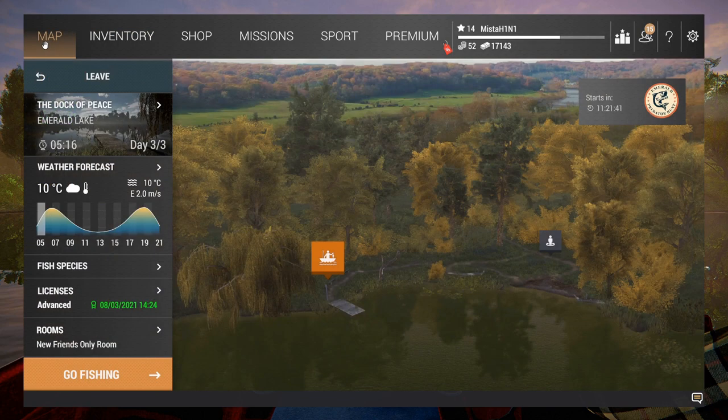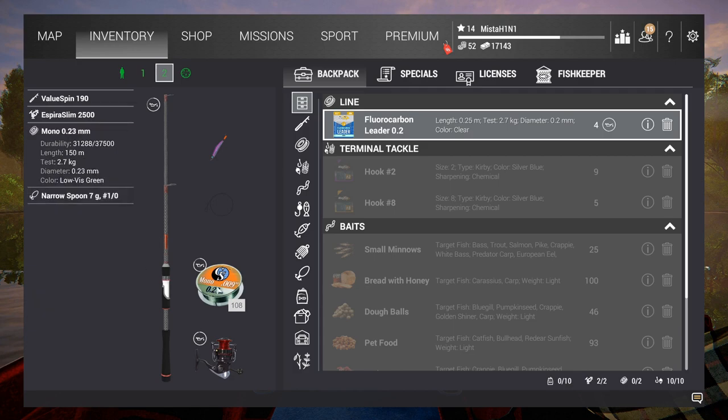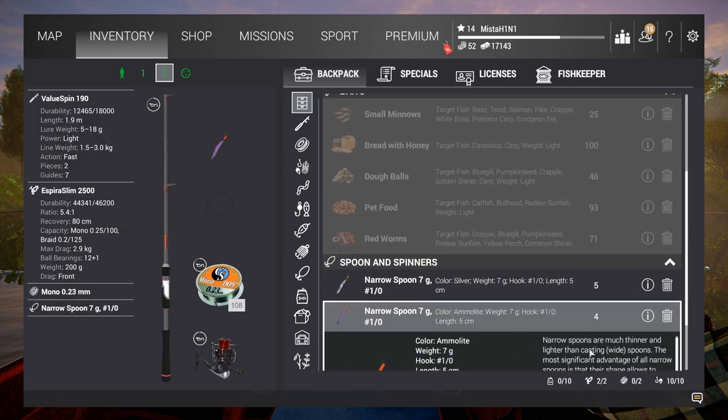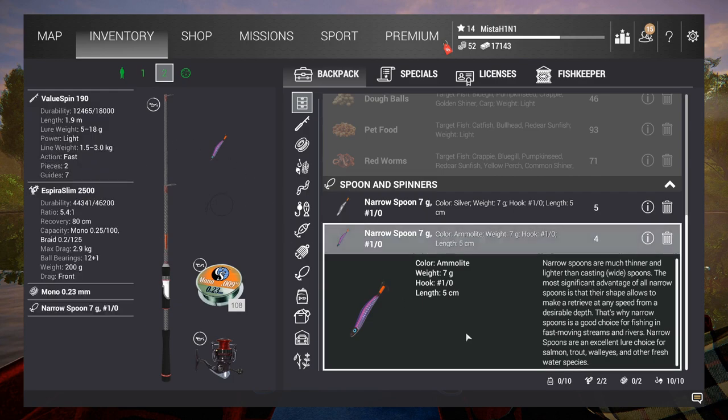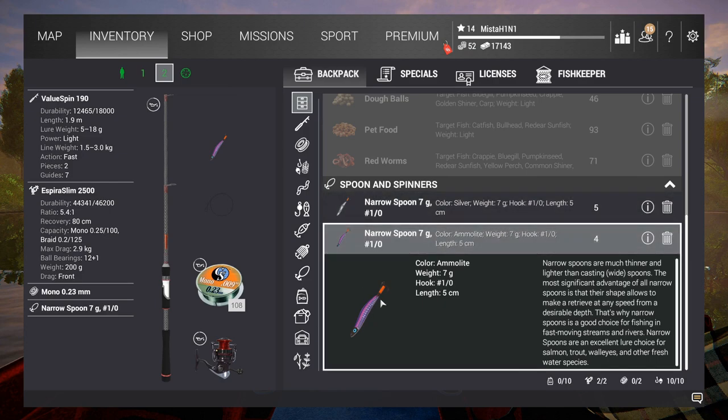For the spinning setup it's very similar — slightly weaker. I have a 3 kg rod, 2.9 kg reel, and 2.7 kg line, so the weak point is still 2.7 kg. You want a narrow spoon, 7 gram, 1-ought. I haven't touched the hook size or anything — just default. Buy the narrow spoon 7 gram 1-ought and throw that on. I bought the silver version as well just in case, but the purple works so good.